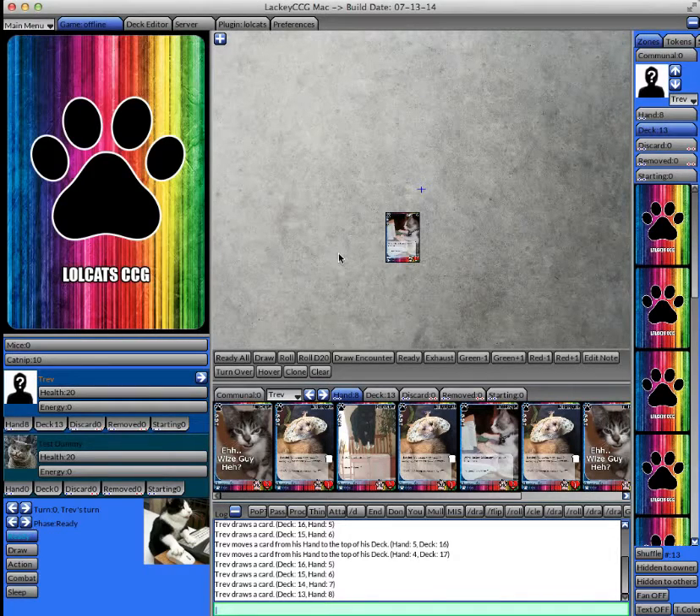Okay, with the introduction done, let's start the tutorial for how to play a game. The first thing I'll show you is the layout of the window. Just like all the other windows, you have the main menu and the tabs corresponding to the different panels. When you're playing a game, you're generally going to be in the game panel.